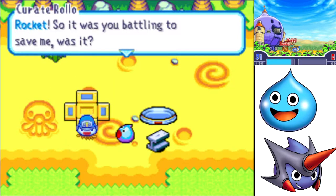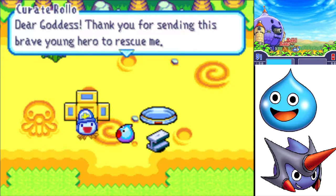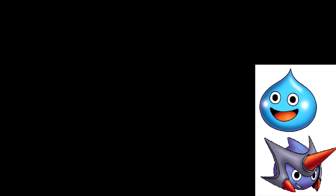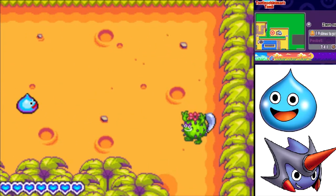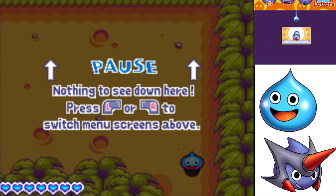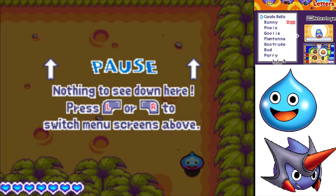It's Curate Rollo. Rocket, so it was you battling to save me, was it? Dear Goddess, thank you for sending this brave young hero to rescue me. That guy looks like Bob the Builder - he's got the Builder hat. I'll be seeing you in church, then, I trust? Everyone in Rocket Slime is Christian, right? You sure are strong for a slime. The Cacti Ball ran off - we're going after him again. Curate Rollo: it seems the Goddess has deemed you the chosen hero, Rocket. Please use this divine treasure to aid you in your quest. That's a good piece of ammo - a sprinkle a day keeps the zombies at bay. You happen upon some holy water - don't underestimate it, it's a pretty good piece of ammo.